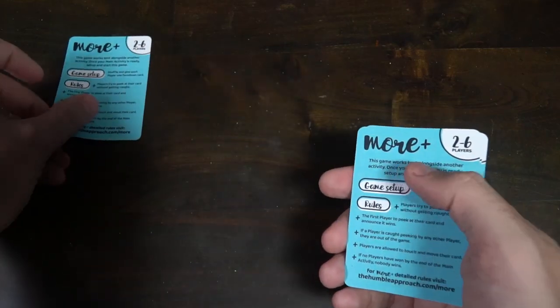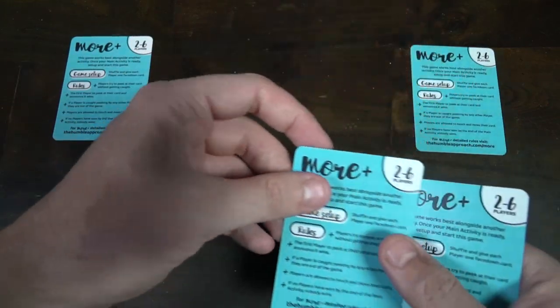The setup for More Plus is pretty simple. You take your deck of six playing cards, shuffle them up, and based on the number of players, divvy out one card for each player. Set the rest aside — you won't need them. Then you take out another game, something like Five Minute Dungeon or any of the games nearby, set that up, and prepare to play it. More Plus is kind of an added game, like game-ception.